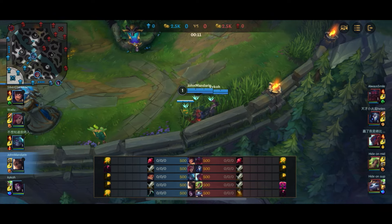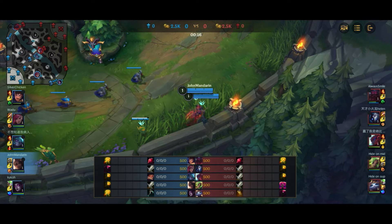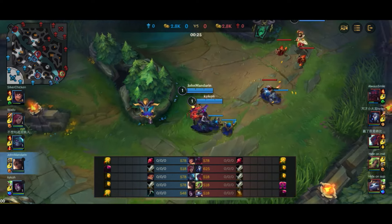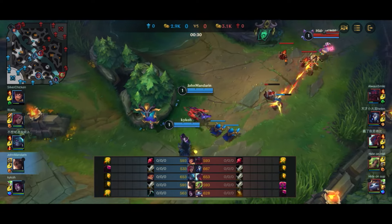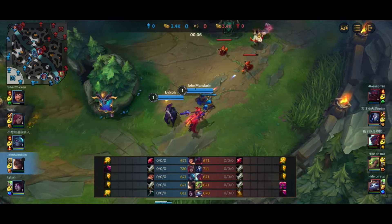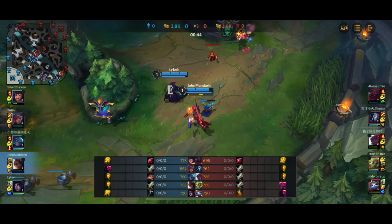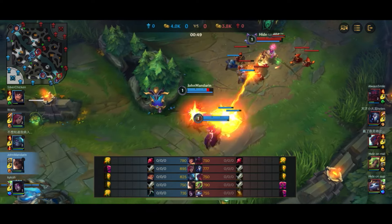Nami with her Wave and Bubble can work, Morgana with her Root can work, and Lux can work as well. Morgana is actually pretty good with Samira because she has the Black Shield - she can Black Shield you when you're in the ult, preventing you from being CC'd, which gives you the very strong combo of not being CC'd while in your ult. This requires the Morgana to put the Black Shield on you when you're about to ult, which can be a challenge if they don't know how Samira works.